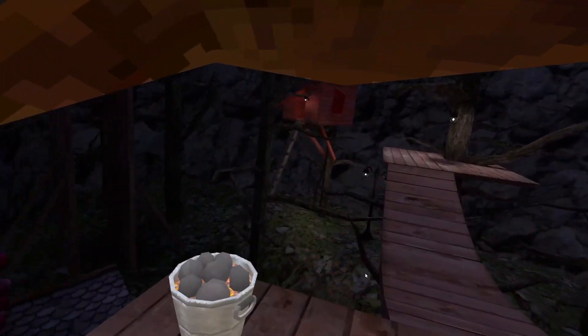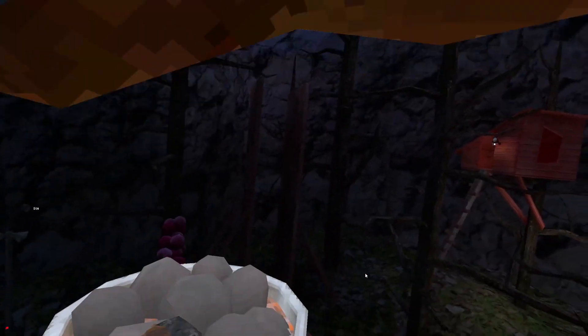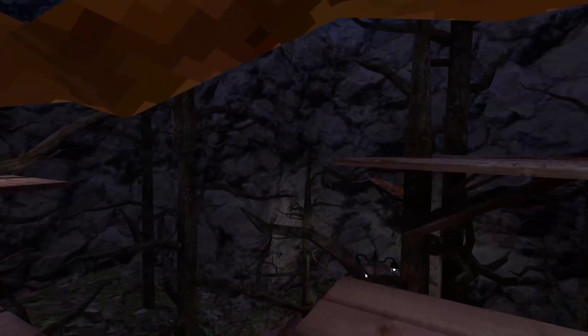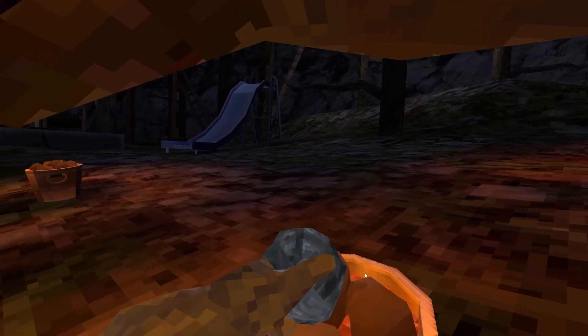Not much has changed in Forest besides the addition of some new lava rocks. These are pretty much just the exact same as the ones by the volcano — no difference.